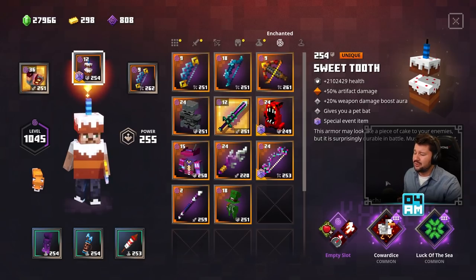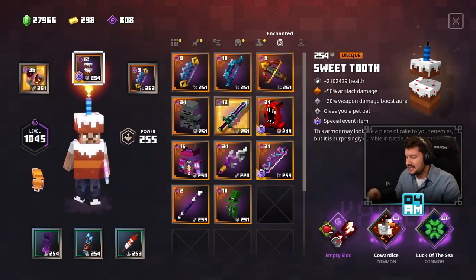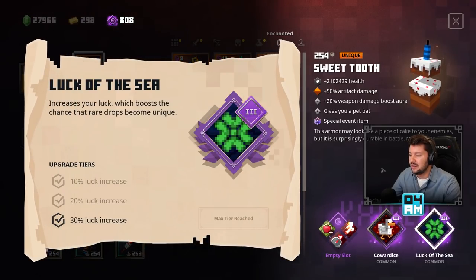And then we also have this Sweet Tooth of Power Level 254, and what's really cool about this one is that it also has a built-in Luck of the Sea. So right before you complete the mission, guys, make sure to equip something like this — highest Power Level as possible with also the Luck of the Sea — because then you will increase the chances of making the Raid Captain reward a Unique. So you don't have to struggle all the way to the end of the mission to get your hands on a rare item — that really sucks.